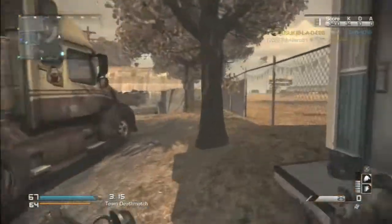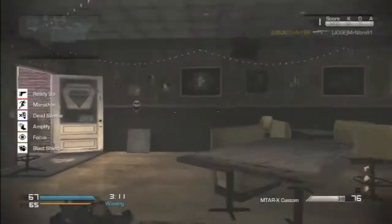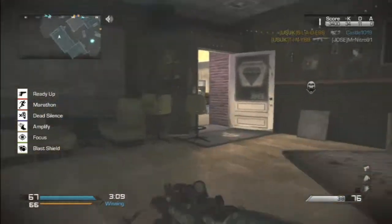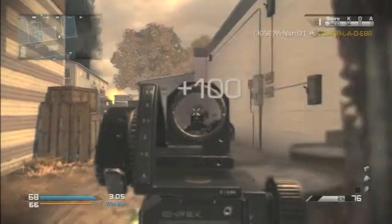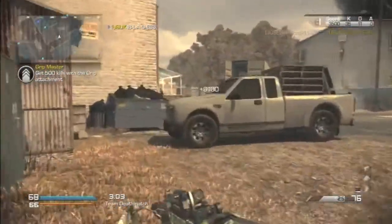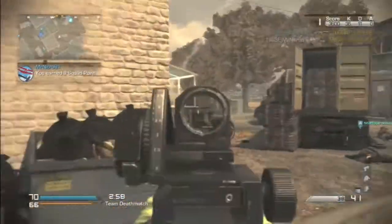In the end I go 39 and 12, I believe. My friend goes 11 and 8. And here I finally decided to switch to my MTAR with muzzle brake and grip — my favorite class, my tryhard class. I just wanted to make sure we got the win. And the gameplay is about to end.